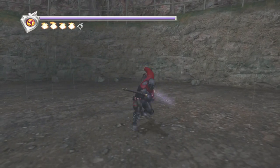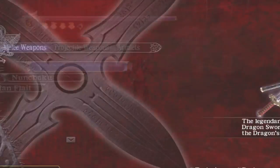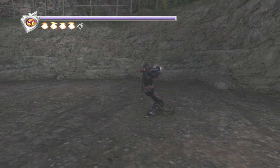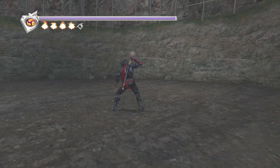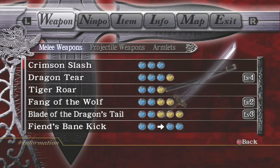One thing real quick — the forward-XXX stab is not listed as its own string, but it's actually a very useful string. That stab on the final hit has a lot of stun on it, a lot of hit advantage. You can stun enemies with that for a very long time, so that's something to bear in mind.